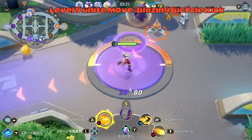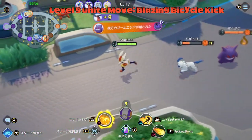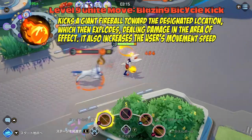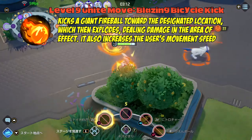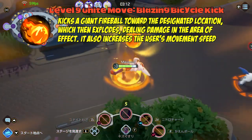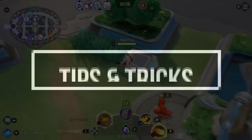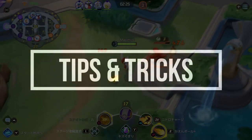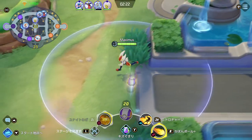At level nine you unlock the Unite Move: Blazing Bicycle Kick. This sends a giant fireball toward a particular direction, and when it explodes it deals additional damage to the area of effect. It also increases your movement speed for a short period — that's what we call a finishing move.